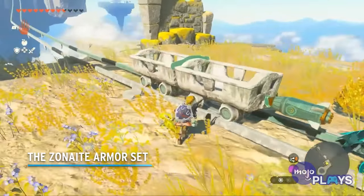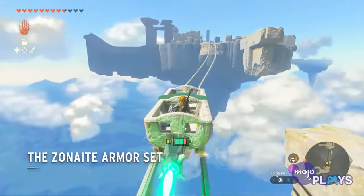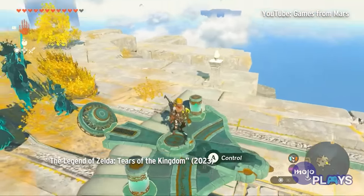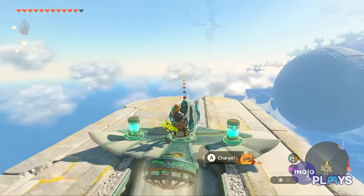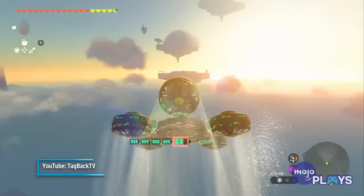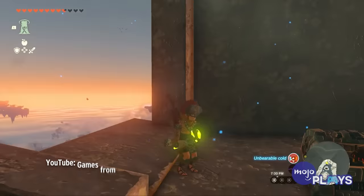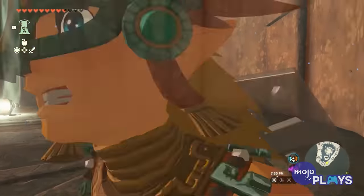The Zonite Armor Set. Obviously, one of the game's biggest features is Link's ability to build different vehicles. If you want to get the most use out of your creations, the Zonite Armor is a must-have. Each piece reduces how much battery Link uses to keep Zonite machines running, with the full-set bonus being very nice indeed. Once upgraded a couple of times, you'll also get a recharge buff for said batteries. It's got great defense as well — each piece starts at four, but can reach up to 28 with upgrades.